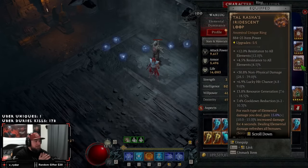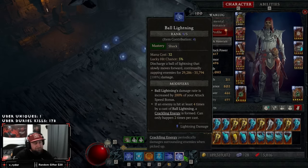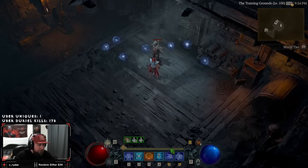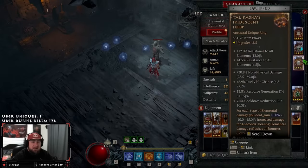Our last gear piece is Tao Rasha's ring — for each type of elemental damage you deal, you get 15% increased multiplicative damage, and it refreshes as you keep dealing elemental damage. The base I currently have is plus 60 multiplicative damage total: lightning from Ball Lightning, fire/burning from Firebolt, and cold from Ice Blades — that's three elements at 15% each, totaling 45%... plus more from our vampiric powers.